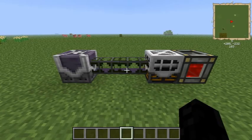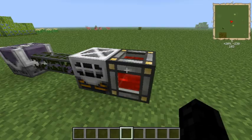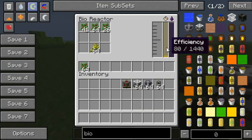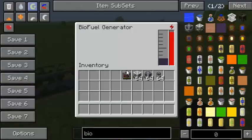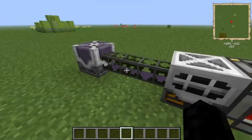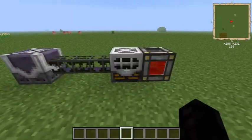So that is the Bioreactor and the Biofuel Generator — really easy, fast way to generate power. Of course you just need to keep this thing supplied with whatever you want to stick in here, any leftovers. It's slowly just going to make biofuel, so you only need one Bioreactor per Biofuel Generator.